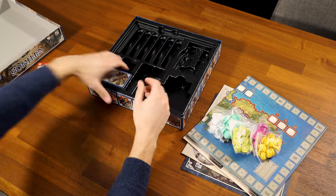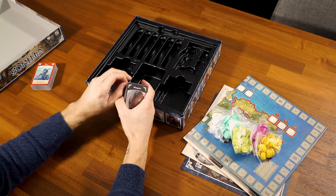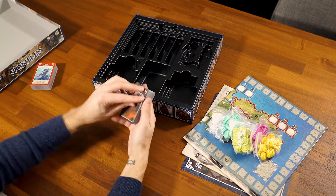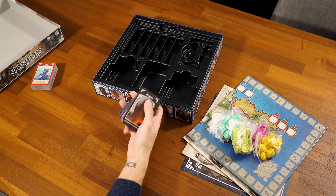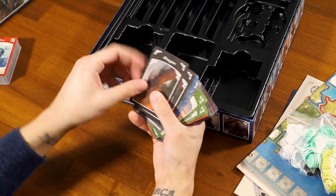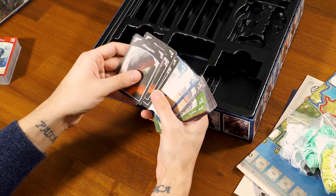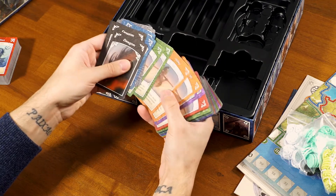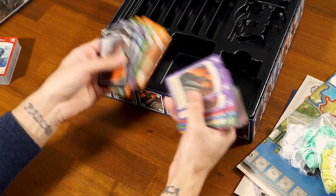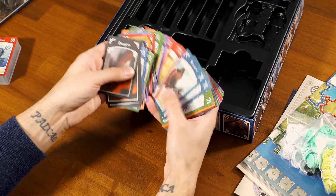Something I plan to get very familiar with soon so we can put out our how-to-play video for this. And these should be the rest of the race cards — dragons. I believe dragons are actually not a full race in the game; I think they're sort of like a timer to indicate when the round is running up. You have to have all the dragons show up or something like that — I'm probably butchering it, but I'll get it right before we release our how-to-play video. Got elves, giants.